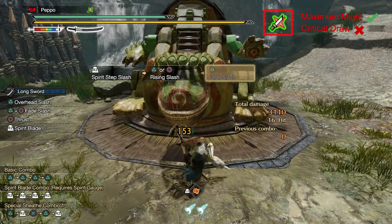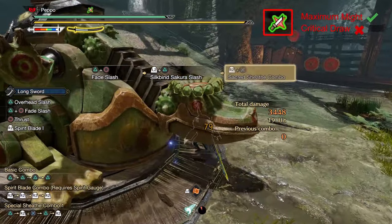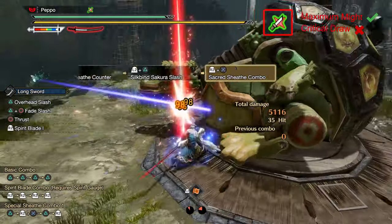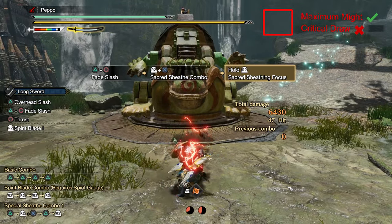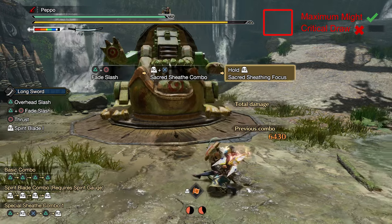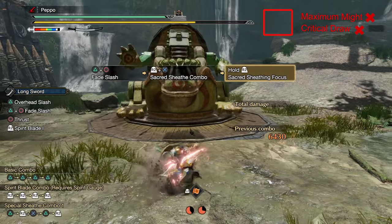Maximal Might works generally well with Longsword, as it gives you affinity when your stamina is at max, and Longsword is one of those weapons that don't consume any stamina while performing its moves. However, with the addition of the Sacred Sheath combo in Sunbreak — specifically the Sacred Sheath Focus, also known as the Charging Stance — your character can move in any of the 4 directions, allowing you to reposition or evade before landing the Spirit Release Slash.